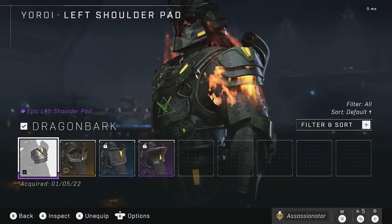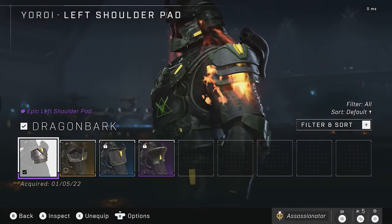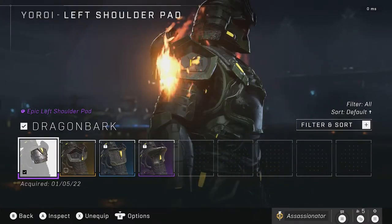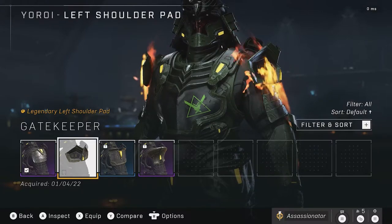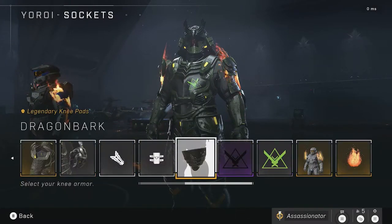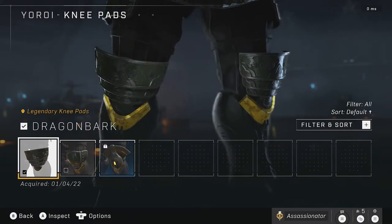Moving over to the shoulders — I'm only going to show you one side to avoid repetition. You can get the Dragonbark shoulder pad, which blends in with the ripple design going on there. It looks really nice. Then we got Gatekeeper on the other side. Both of these are available as unlocks in the Tenrai event. Moving to the knee pad, we got Dragonbark again, which looks the same as the shoulder pad. Also available during the Tenrai event.